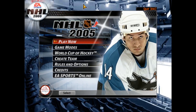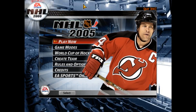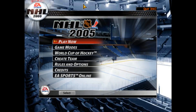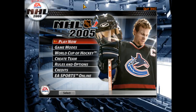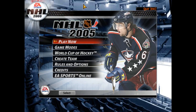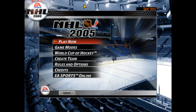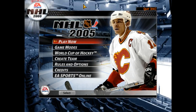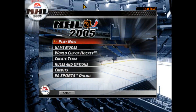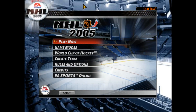The new features of NHL 2005 include open ice control, a new mechanic to improve how players move without the puck, the ability to import digitized home arenas, vintage NHL jerseys from now defunct teams such as the Atlanta Flames and the Quebec Nordiques, and an all-new World Cup of Hockey Mode where players can create an international team from scratch and compete for the gold medal. So there's a few gameplay additions from the 2004 counterpart, but it's mostly cosmetic stuff really.